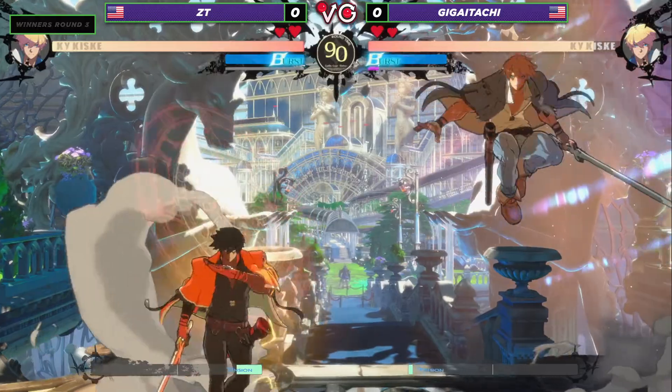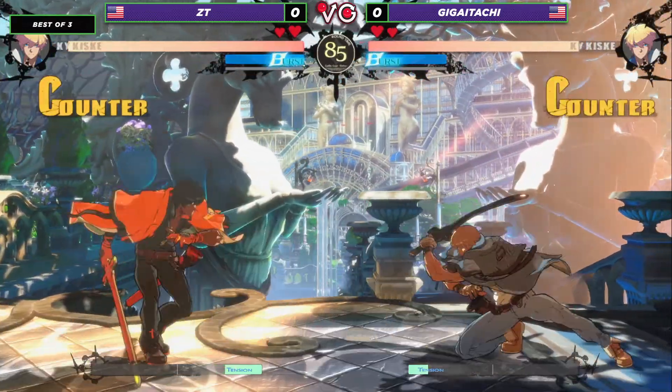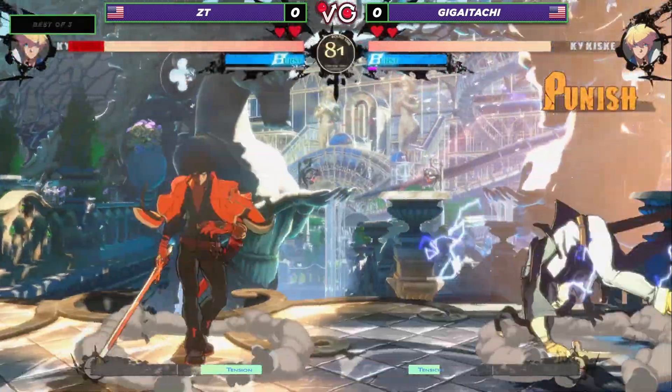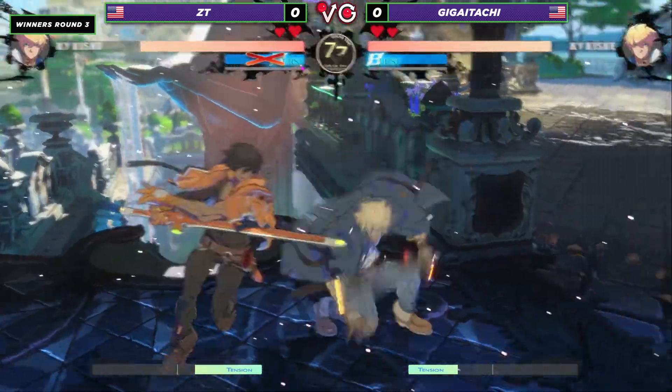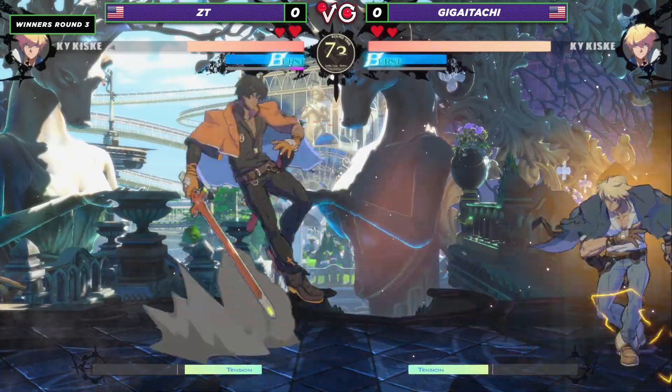We're already seeing a little bit of FD tech there from Giga Itachi, and it looks like he's feeling very comfortable already — both of them, actually. Excellent catch on the counter hit there, setting up. DP coming through from Giga Itachi, trying to set up that static. Excellent throw. And there it is, the static coming through there from the projectile.